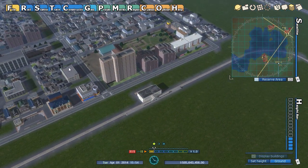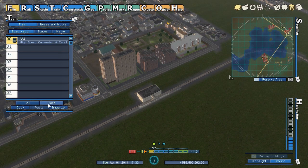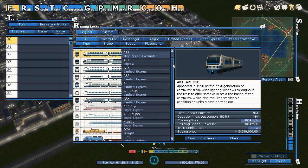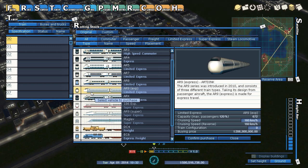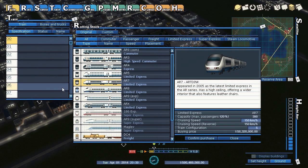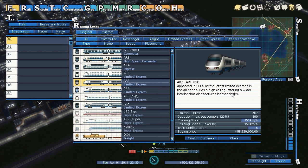I'm going to remove the current train and sell it. Playing this game I've found that the fewer people you have on a line, the more expensive a train you want — because people are going to pay more for their tickets. The AR7 is a good mix since I want something short. The high-capacity version holds 472, but this one holds 390 and goes faster — so people pay more for the luxury of high ceilings, wider interior, and leather chairs. Let's confirm this purchase.